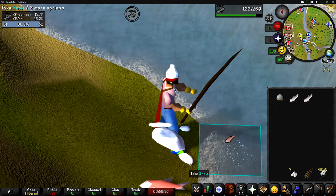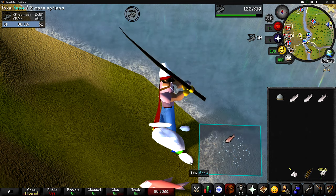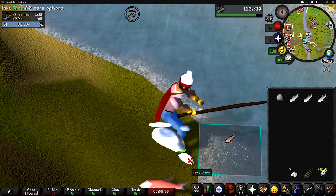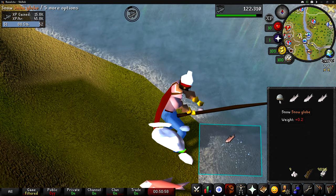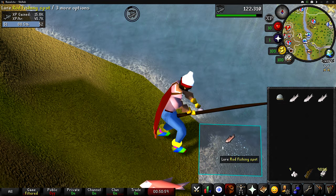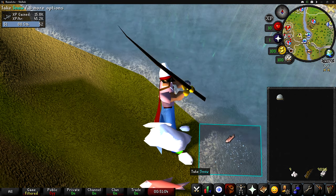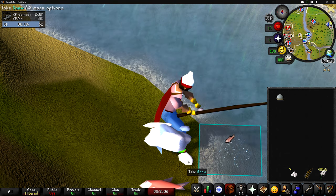Depending on your fishing level, you will either get fish faster or slower. As you can see, I'm level 51 fishing and I'm currently getting between 46,000 and 47,000 XP an hour. There is another method you could do with cooking and eating the fish that you catch, but that's a bit too much for me and I don't really care about cooking the fish.